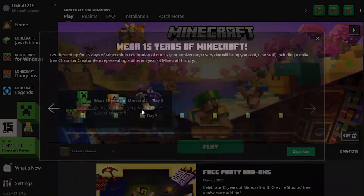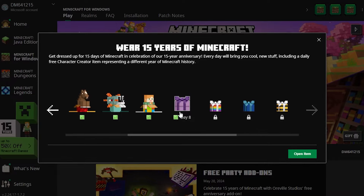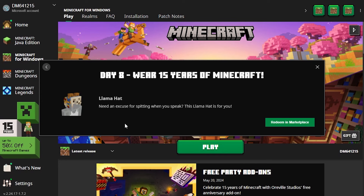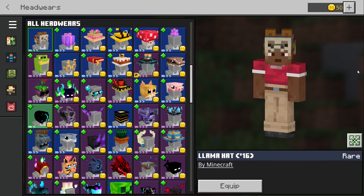Let's take a look at what the day 8 item is. Here we go. This purple looking one. Oh wait, maybe this is themed after 1.9? Oh, it's a llama hat. Interesting. Let's get it. We got the llama hat! Awesome. Now that looks cool.